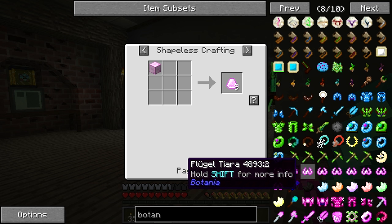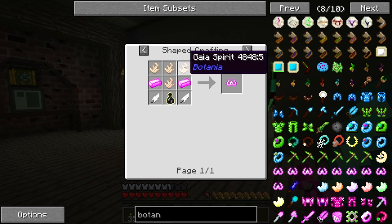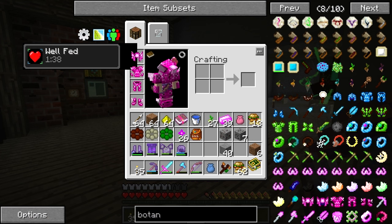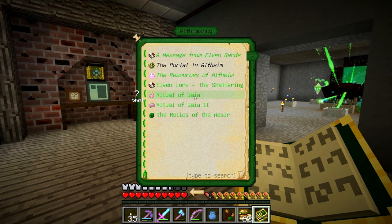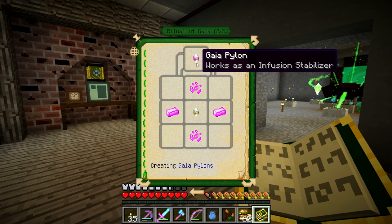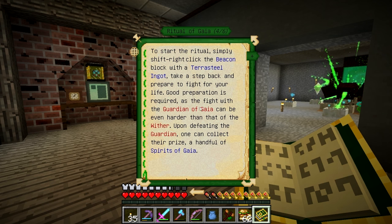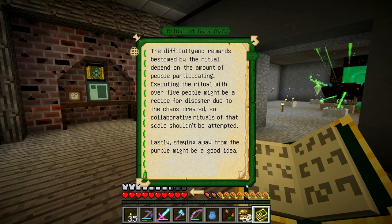Oh my god - tiaras! And the Gaia Spirit - I've had a quick read about it in here. Let's go back. This is something that I need to fight. I need a beacon and put it like this, which is a little bit scary. It says it can be harder than a Wither - I was like oh okay!